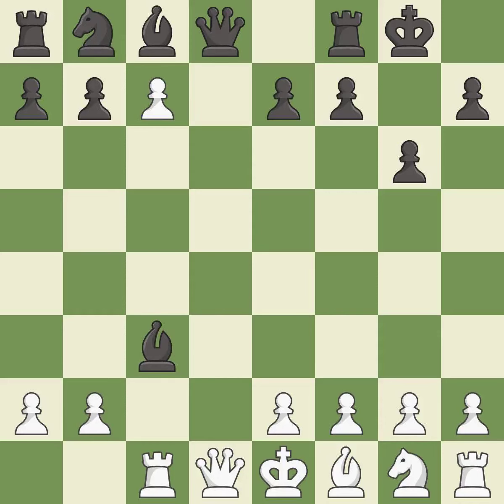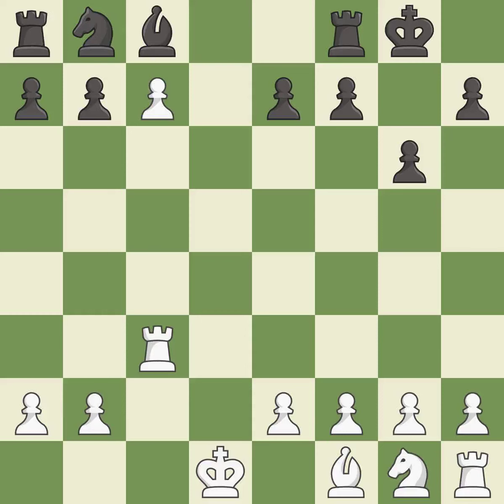This is an equal trade — the only move that works. This maintains the balance in material with a good trade. After all captures, this is an equal trade — the only good move. Takes back; it is forced. This develops a knight off its starting square, getting it into the action.